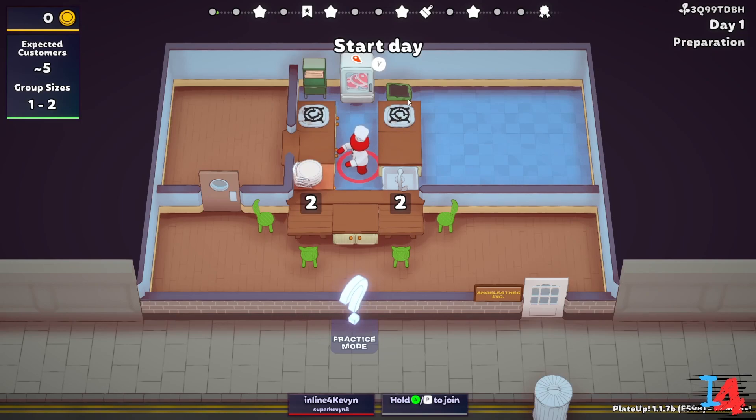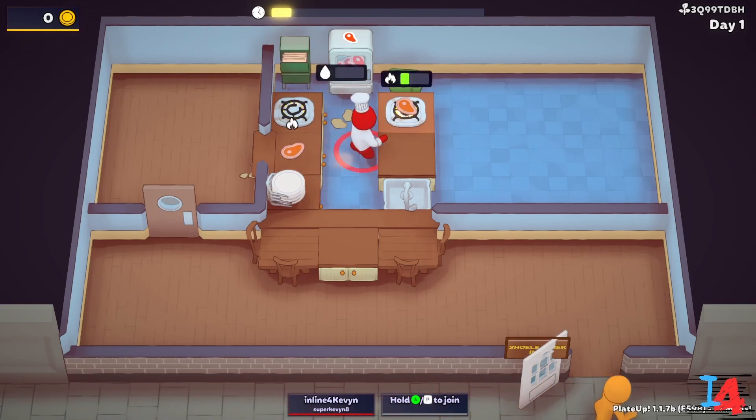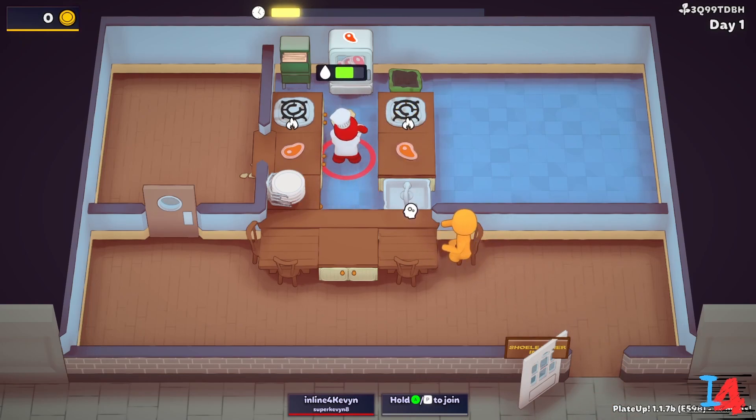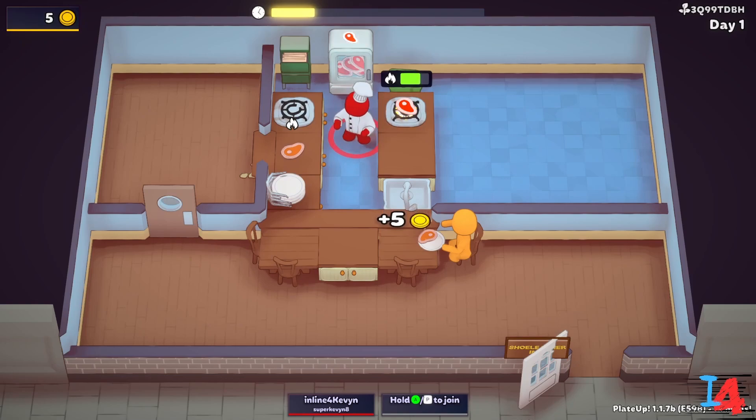We are good to go. Let's start with day one. We're going to have about five customers. Group sizes one to two people, so we have our tables at two. I could walk through walls — it's called Prep Ghost, it's another mod. Just makes life a lot easier while playing the game when you're setting up automation and such. Cook some steak. Made five bucks.